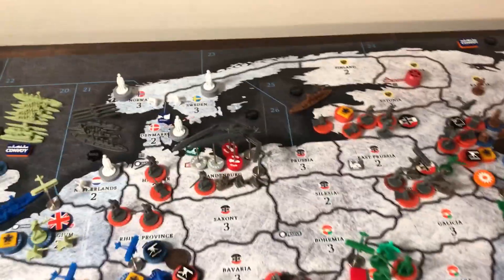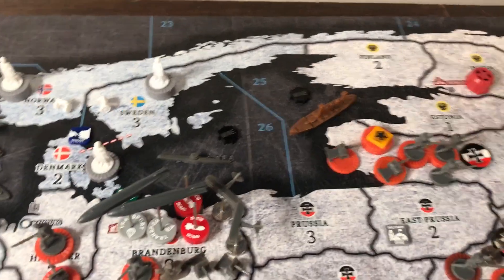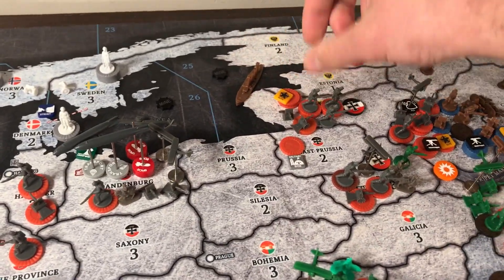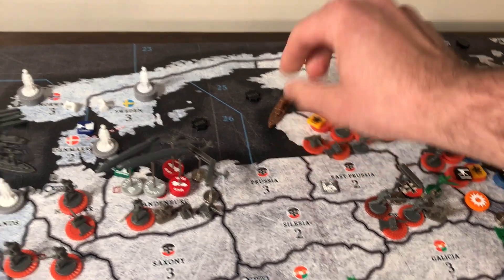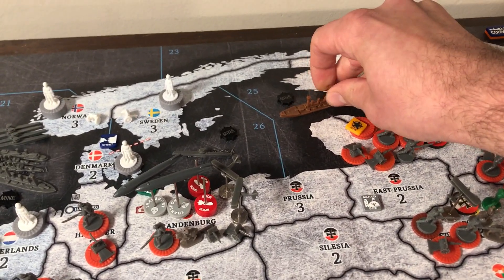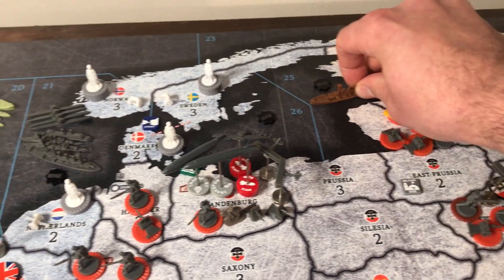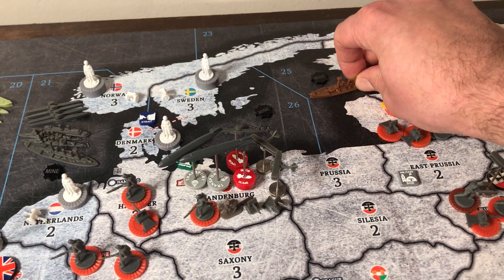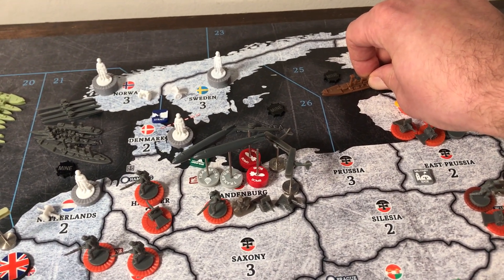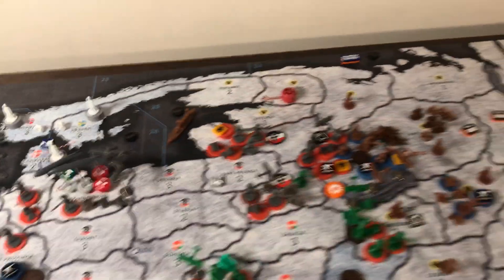The other attack I was considering: he built a sub in Sea Zone 26. I'm debating whether to attack it with my Dreadnought. He would get first strike and there's a mine, but it's still one against one. You know what? No, he's going to hang tight. I'm not going to do it.